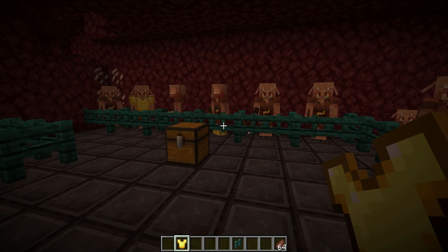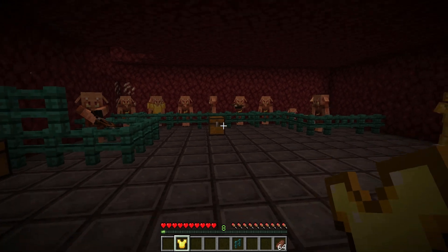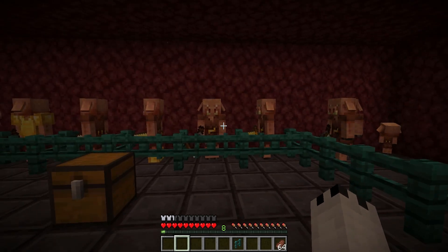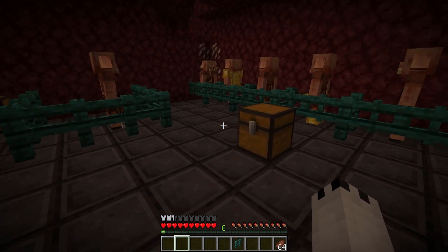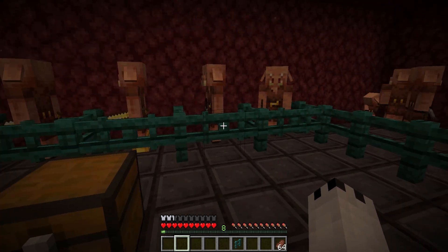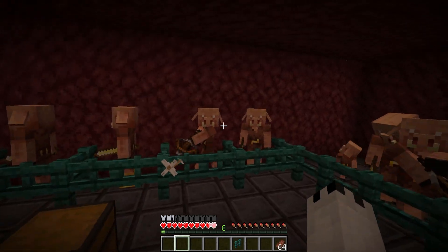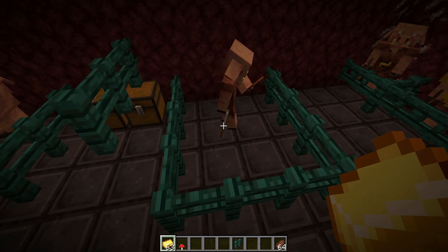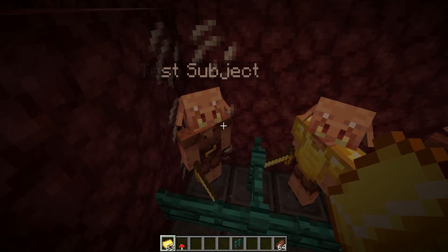We're not wearing any armor currently. If we go into survival mode, you'll notice the piglins are drawing their crossbows — but as soon as we put on gold armor, they stop caring about us. That is until we try to look into a chest near them, and then they get aggressive all over again.